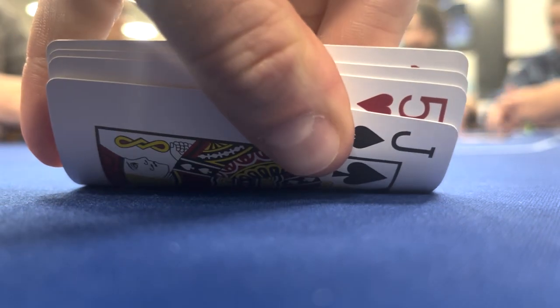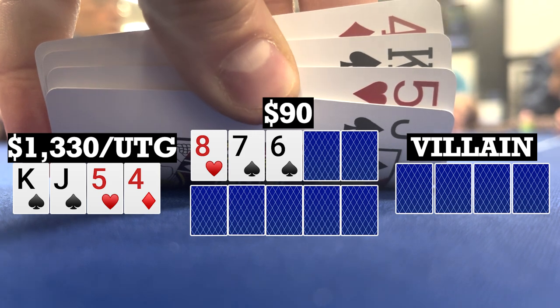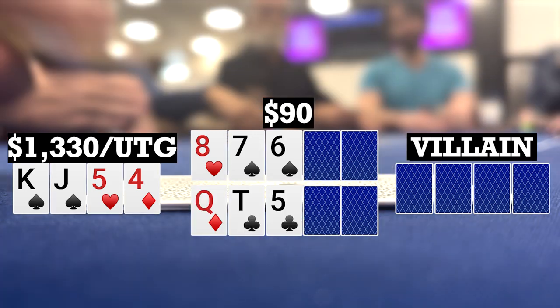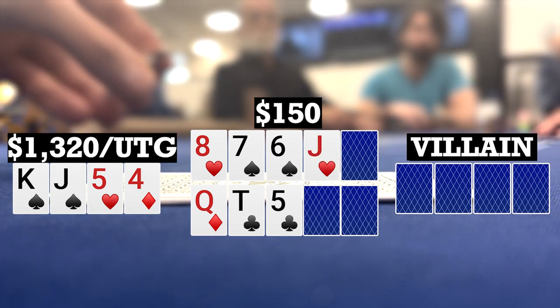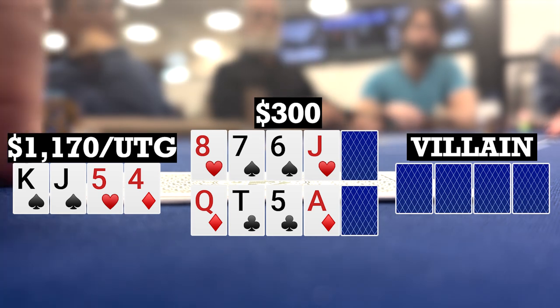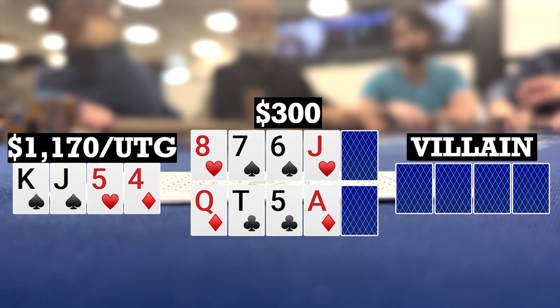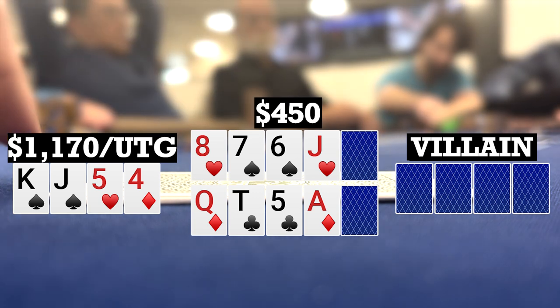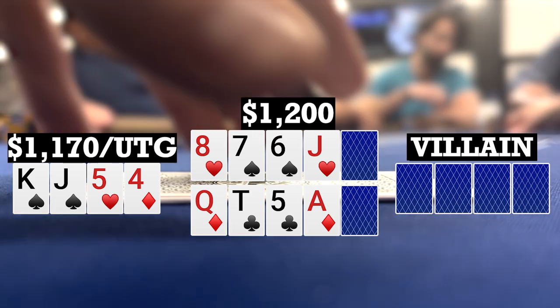I look down at King-Jack-5-4 single suited under the gun. We go to flops of 8-7-6 with two spades and Queen-10-5 with two clubs. Checks to me, I bet 10, and there are five callers, so we're going six ways to two turns. The turns bring a Jack on the top and an Ace on the bottom. Checks to me again, I bet 150 — there are a lot of draws out there that I want to charge the maximum for. One caller over to a late position player who's actually the table chip leader, and he makes it 750, folding back to me.